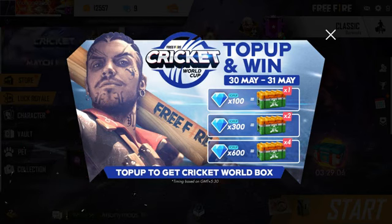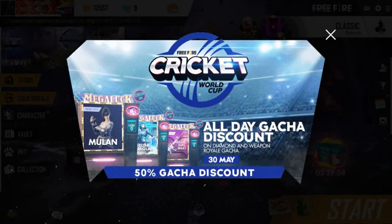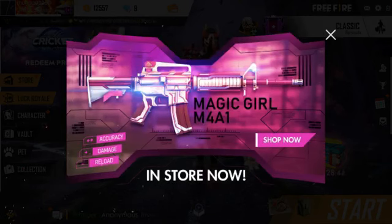This is World Cricket Boxes. The next event is the Cricket World Cup event. In this event, we have a 50% discount. This discount applies to Diamond Royale and Weapon Royale — there are 40 diamonds, 20 diamonds, and 30 diamonds, 15 diamonds.